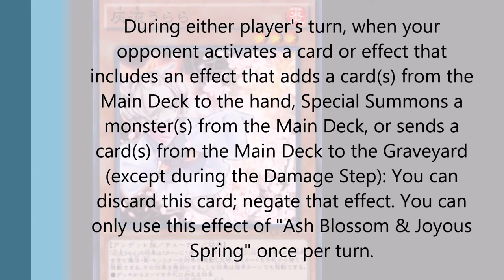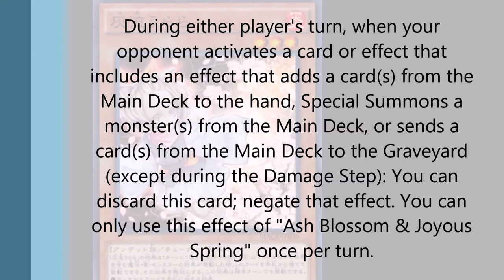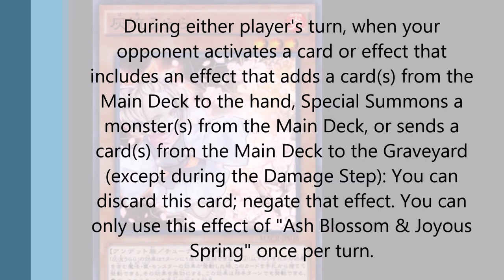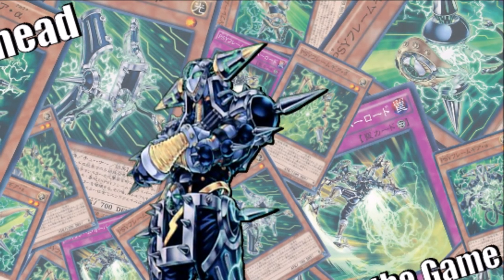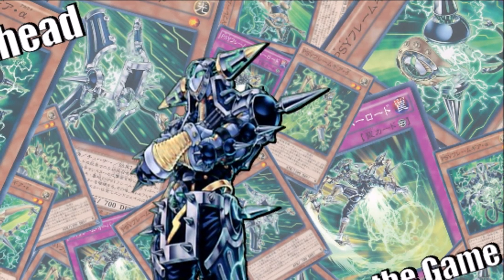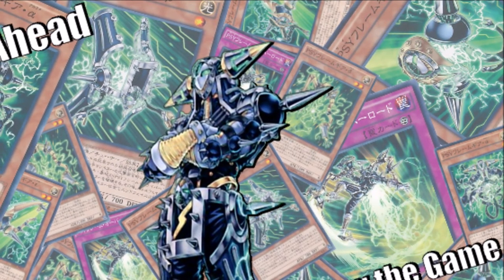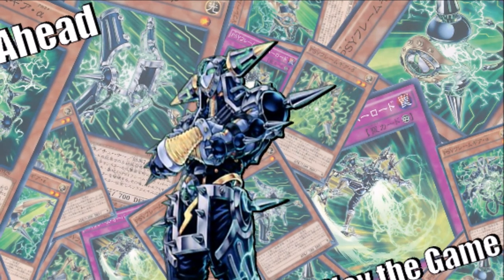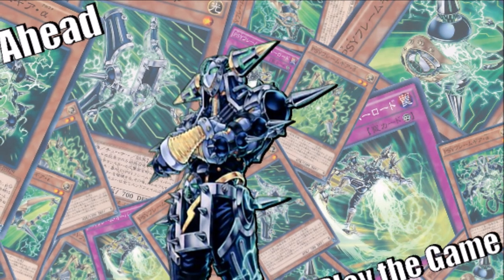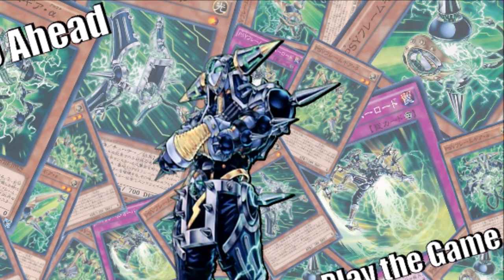A card like Monster Gate works well too, because Monster Gate tributes your monster. So even if you have a monster on board and you activate Monster Gate, you're tributing the monster. By the time they activate their Ash Blossom and Joyous Spring, you can still chain your Gamma because Monster Gate already tributed your last monster — so now you have no monsters on board. That's the thing about Psyframes: it only matters when they are activated. After that, it doesn't matter how many monsters are on board during resolution. So your Grass is Greener, Monster Gate, or Reasoning won't get negated because you have your Psyframe Gamma in hand.